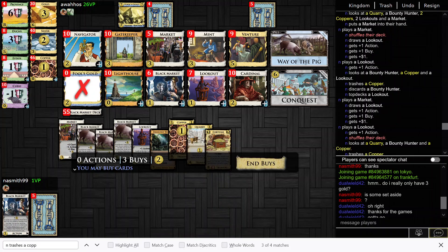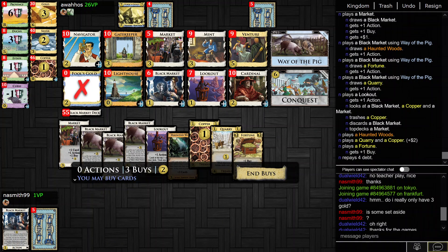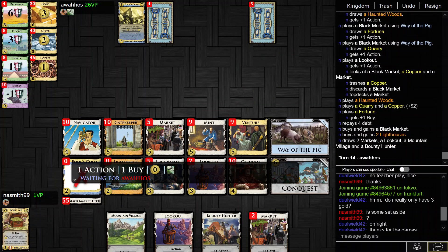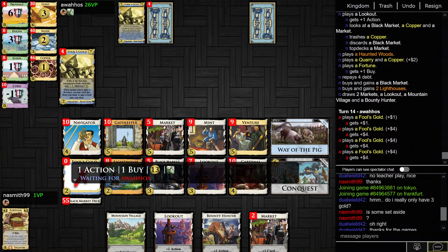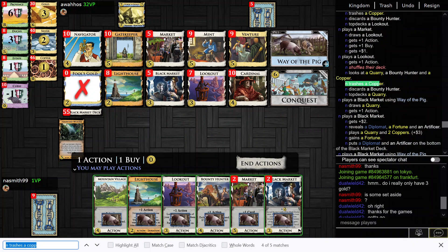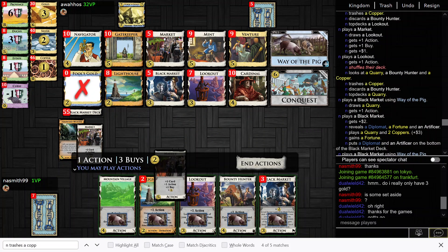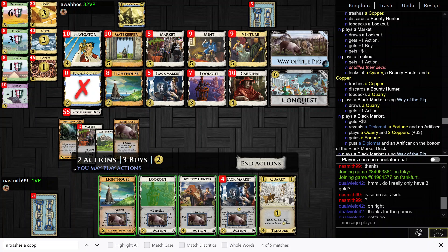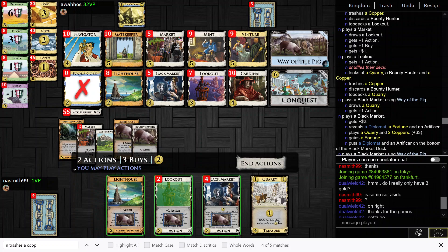The important thing here is that I pay off the debt in full. I'll get a Black Market and two Lighthouses. These cards are mostly just pigs. Two Coppers in there.